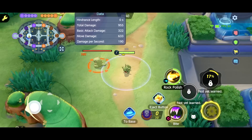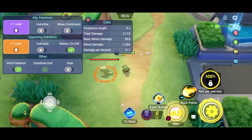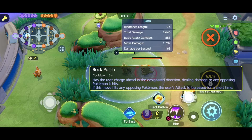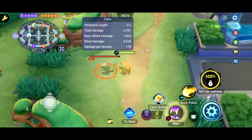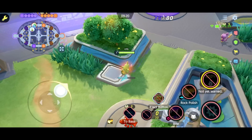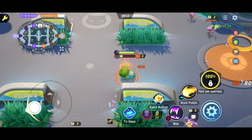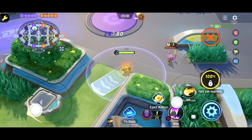Oh, it's so cute actually! Bite is straightforward. And then we have Rock Polish as well, which looks like a tackle — he charges ahead and if it hits, you get attack damage. Early game doesn't seem too bad, seems like he has good early game damage. Let me see if I can put someone under half HP. And he's stunned! That's not bad. The moves seem pretty decent already.